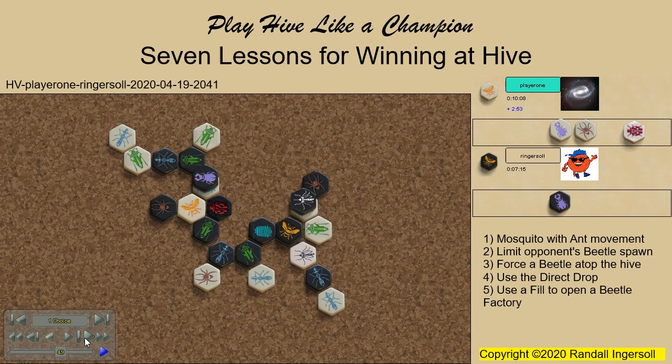Here I thought I had a sure victory, but any chance that I had required this beetle to attack, and now... Lesson 6: Defending with a Beetle. A great defensive placement of the last white beetle. Now the attacking black beetle must either abandon the cover of the white pillbug, or succumb to a cover of the newly placed beetle.